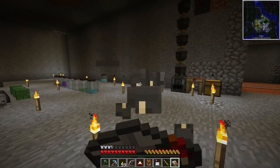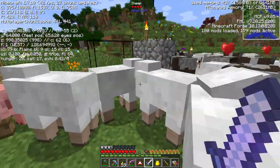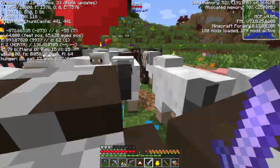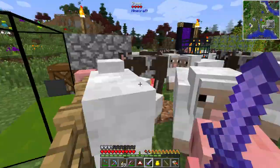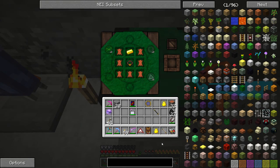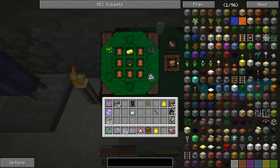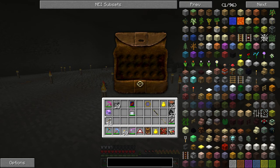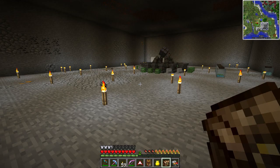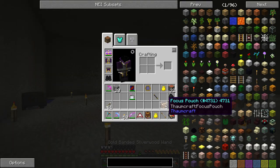Let me get some things ready and we'll do some more of the advanced stuff. I'm just collecting leather. My framerate is terrible - it's under 20 and very stuttery. I don't know why - normally it's not that bad when recording. Let's quickly make the focus pouch. I have all the items and the vis. There it is! If you right-click, you have slots for your wand foci. You can put them in and it still works with your wand - you don't have to pull them out. It shows them both, and when you use them it puts them back in the pouch.